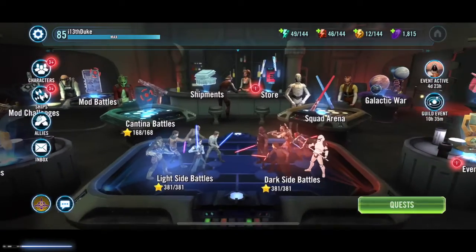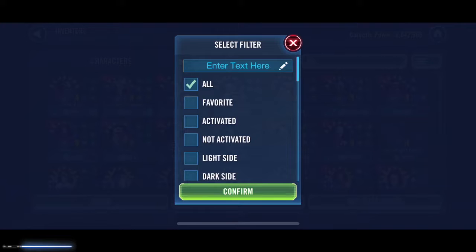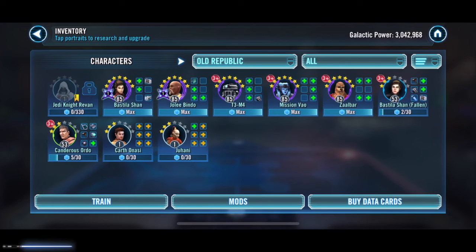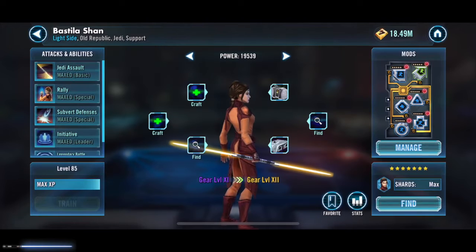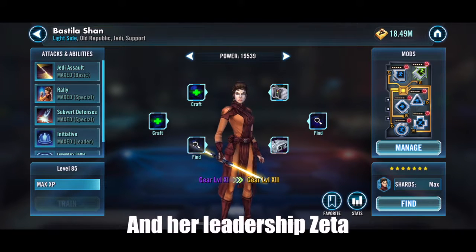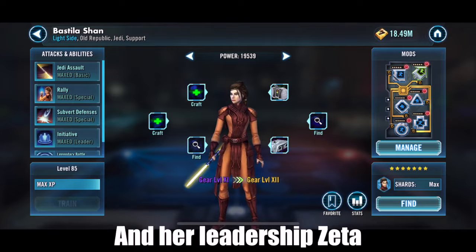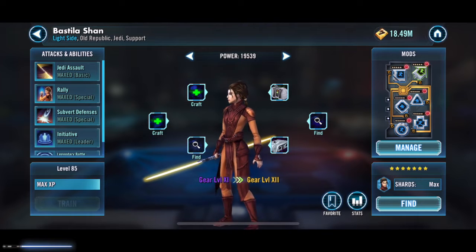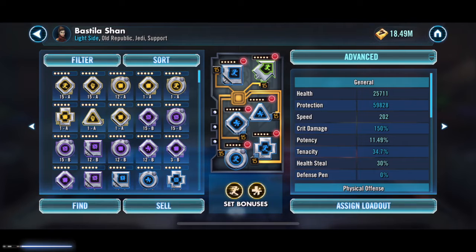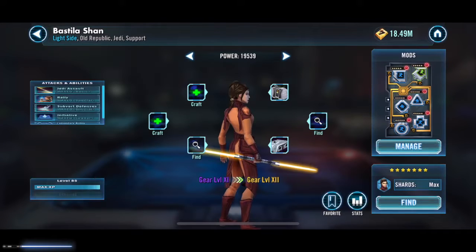Let me firstly show you my roster of Old Republic toons so you can see what the baseline is. I've got Bastila Shan at gear level 11. I use her a lot because she's a great Jedi leader. She's quite powered up with decent mods — speed and health. She's pretty hardcore.